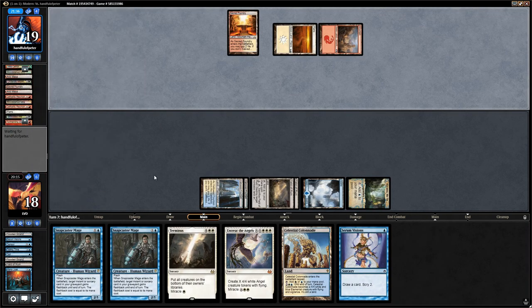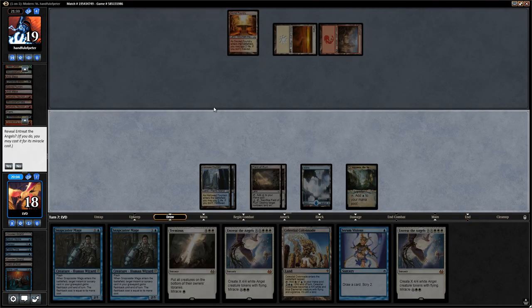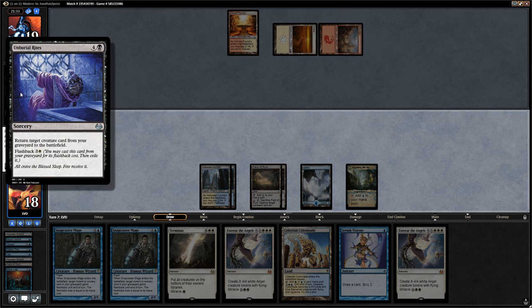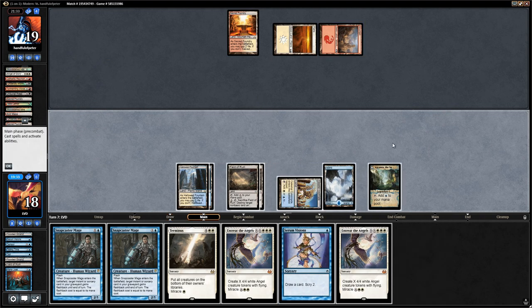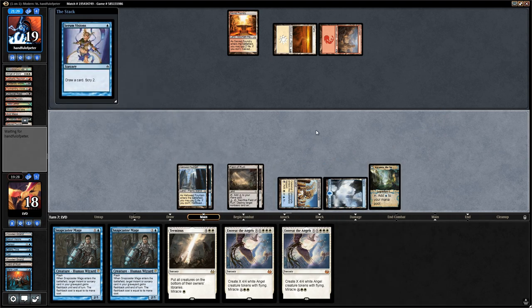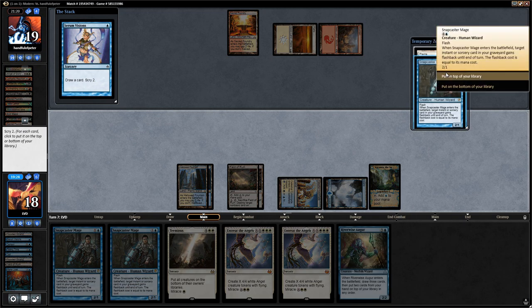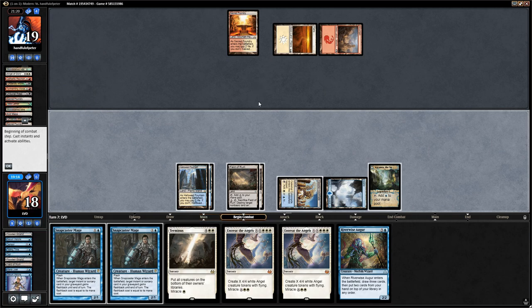We draw an Entreat the Angels. Let's see — casting it does leave a window open for Unburial Rites if the opponent finds land number four, so I don't think we actually miracle the Entreat. Let's just play a tapped Colonnade, cast Serum Visions, and look for a Riverwise Augur. There's the Augur — perfect. I think we can bottom both scried cards since we want to find spells with Azcanta. Say go and hold Snapcaster plus Mana Leak.